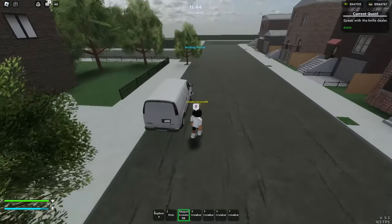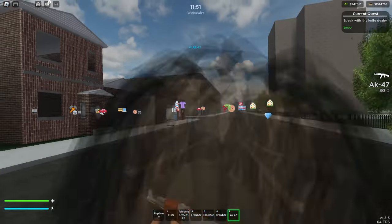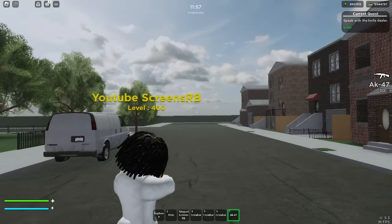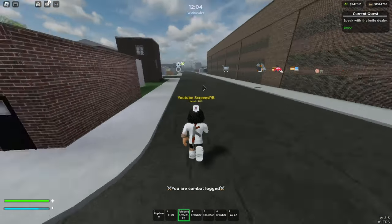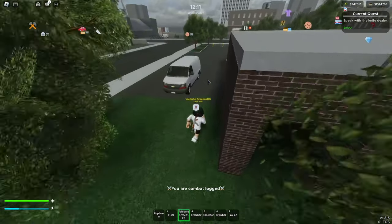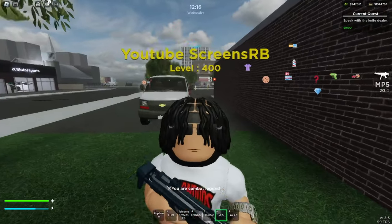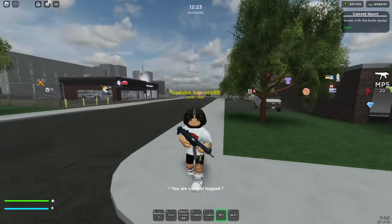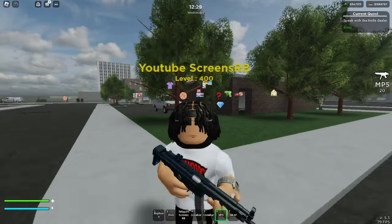Right down the street we go to another van — and we got the AK-47! Finally we got an actual game pass weapon, just to show y'all this method works. Now heading over right next to Punch Made where there's another van — we got an MP5! I've actually never gotten an MP5 out of them, so this is pretty handy too. This doesn't guarantee game pass weapons but it definitely does guarantee some weapons.